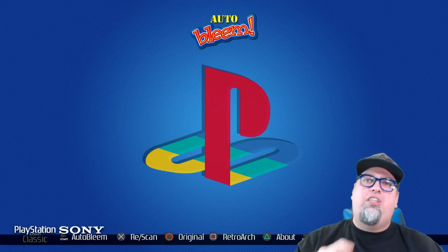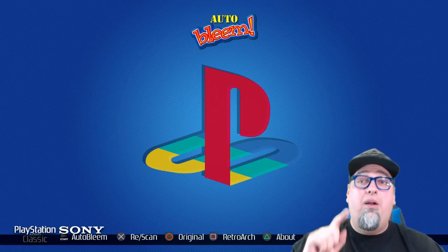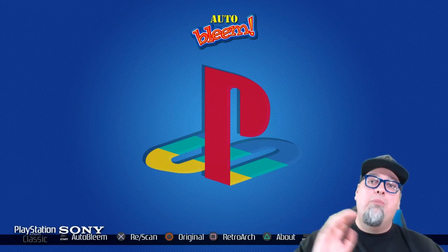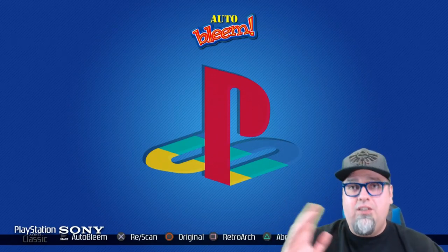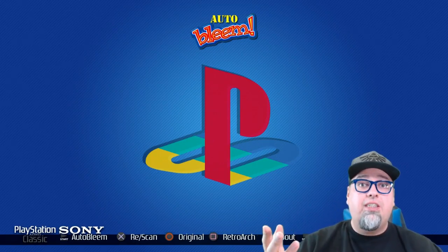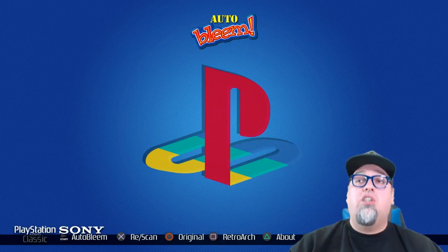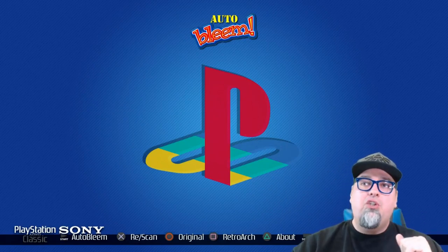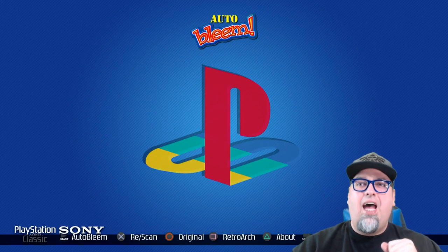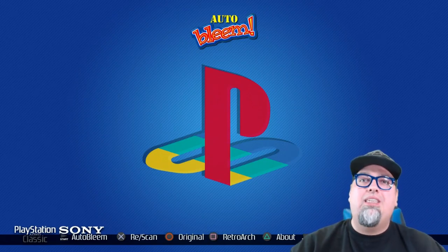That does lead me to one issue — a couple small issues I'll talk about in a moment once we jump in. But yeah, you can rescan and get all the artwork. Hitting Circle goes to the original system with your original 20 games, and Square goes to RetroArch. We'll take a look at that in a moment. But right now let's go ahead and go into AutoBleem and see what this looks like.